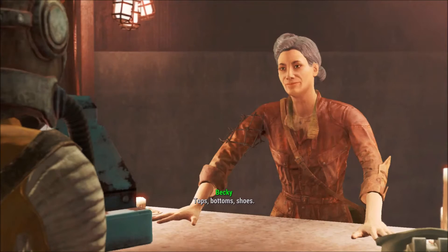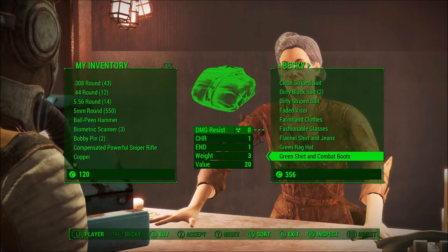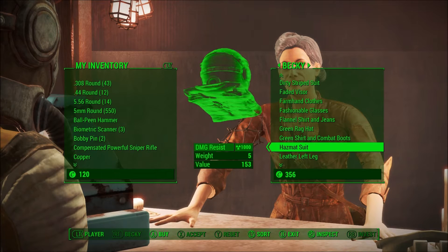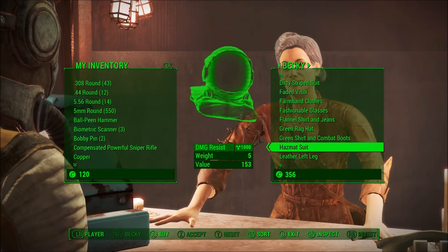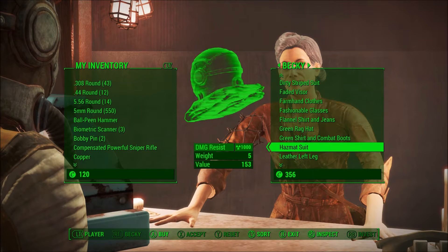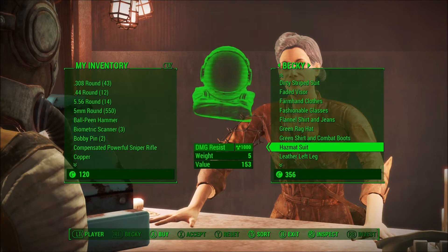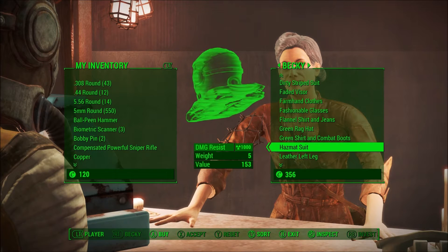She actually had two of them for me. I don't need two hazmat suits — the companions are kind of invulnerable as far as I can tell. The hazmat suit was 130 caps for me when I bought this one, but regardless, it's really, really cheap. It doesn't cost that many caps. Honestly, if you've done any amount of quests on the way here, you should probably already have this amount. Or if you've just been stockpiling a whole bunch of junk, just go sell it to somebody — sell it to her, maybe — and then you can buy this hazmat suit.